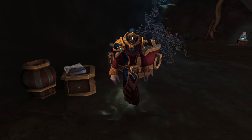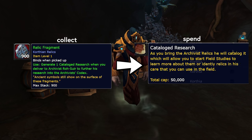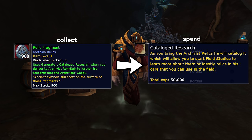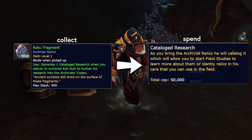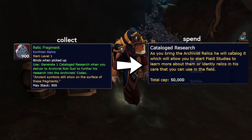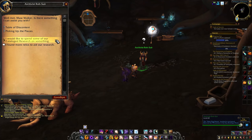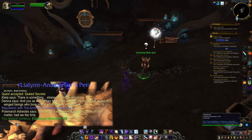For the upgrades, and for this faction in general, you are going to want to loot Relic Fragments, turn them in for Rep and Cataloged Research, and then you can spend that research on all kinds of things. The Relic Fragments are going to come from outdoor Korthia content — you loot those from treasures, you loot those from rares, and you will occasionally get a couple just killing random stuff. When you turn in Relic Fragments, you are going to get Rep and Cataloged Research, which you will need for everything.